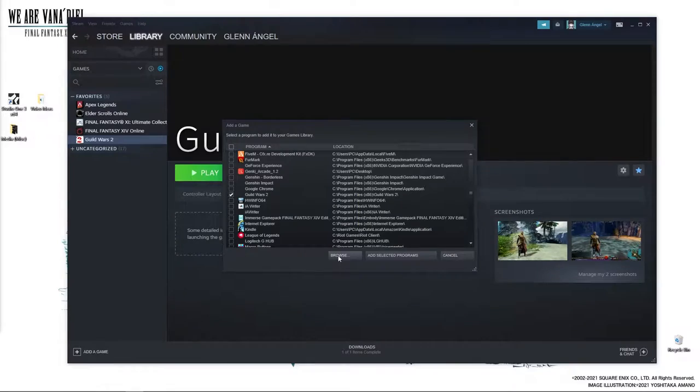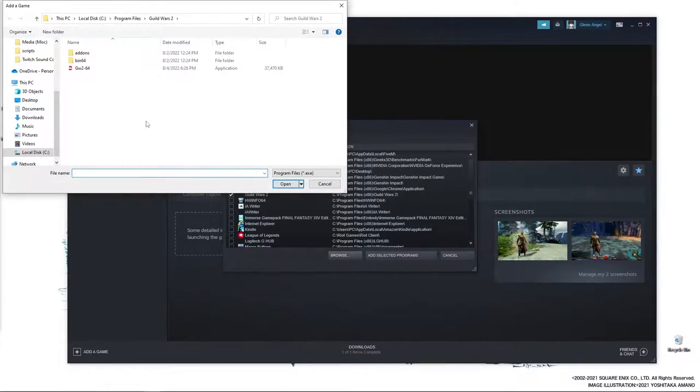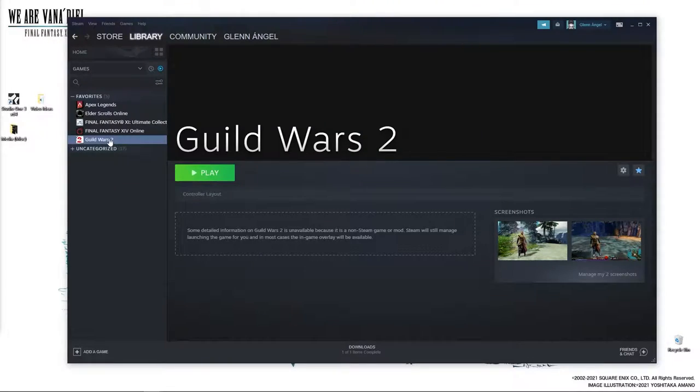For some reason, even if you go through this route, hitting the Play button will not open Guild Wars 2. So you just want to go ahead and browse — normally it's under Program Files and then Guild Wars 2 — and you're going to want to select GW2-64. If you download it somewhere else, hopefully you know where it is. Once you rename it, you're good to go. If your controller is all set up, you should see the controller layout right down here. No need to open Big Picture Mode or anything, but if this is your first time using a controller with Steam, you'll need to do some configurations — there are plenty of YouTube videos on that.